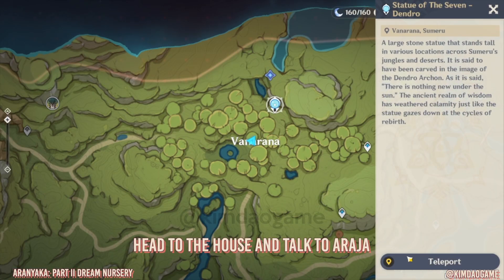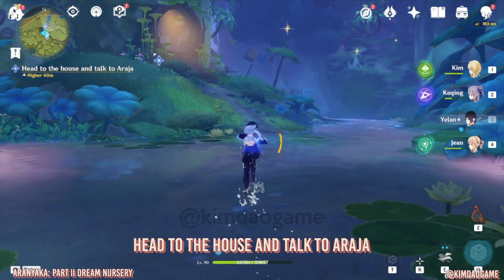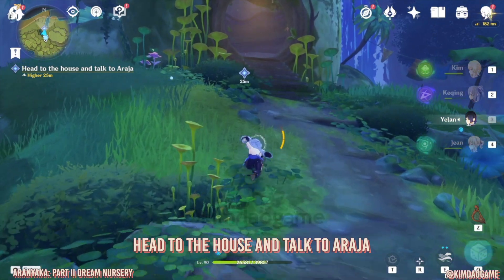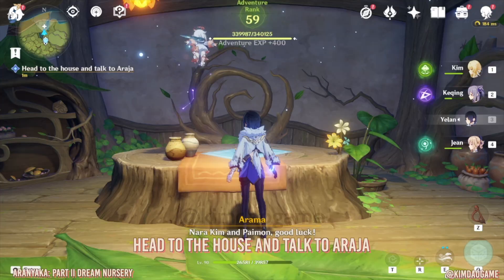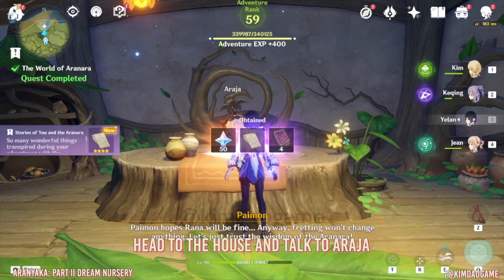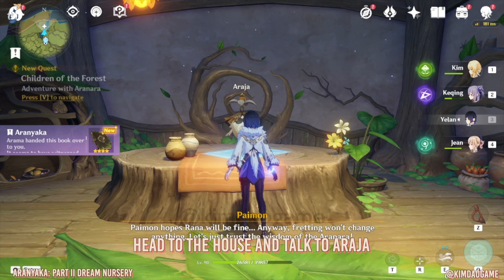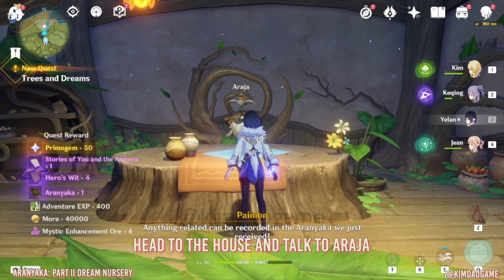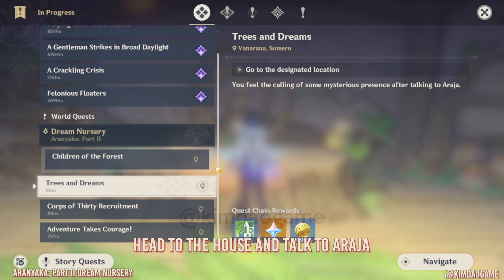Now we are going to head back to the house to talk to Aradja. We can just teleport back to the Statue of the Seven — it's just right in front of it. You'll get a bunch of dialogue and this is the end of the quest that we can do for now. There's a lot more to it, so if you follow along all of my videos step by step, you will be able to complete this whole quest. Thank you so much for watching this video, I hope it was helpful and I'll see you guys next time!